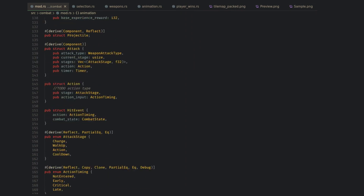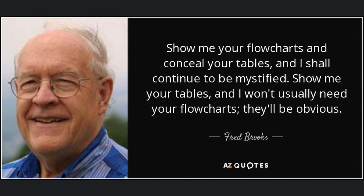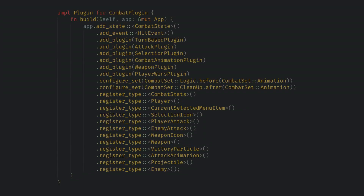My logic for this stems from the old quote: 'Show me your flowcharts and conceal your tables and I shall continue to be mystified. Show me your tables and I usually won't need your flowcharts, they'll be obvious.' I've taken this into the ECS world by wanting the components to be the public interface of the combat module. My goal is that you should never need to go into the other files, as those only contain systems and implementation details — but the components and events are the interface to the outside world. Also, many components are shared between files in combat, so giving any one of them ownership doesn't make sense to me and would be hard to track.